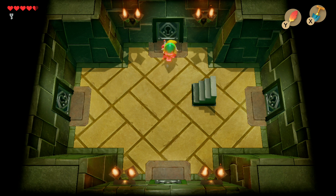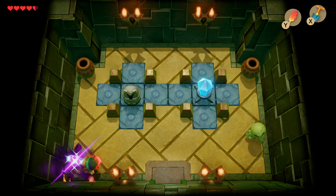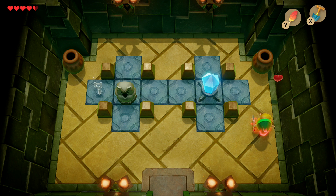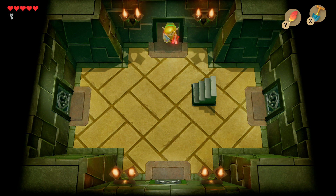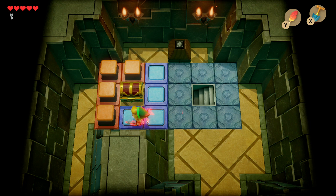We're going to head through the north door first. Inside, take out the two enemies and we get another key. This room is also great for refilling your hearts — after picking up the key there's a pot with a heart in it and an enemy also drops one. Then hit the crystal switch to change it from blue to orange and head back upstairs. We now have access to a treasure chest which gives us the Stone Beak, very useful for getting clues from the owl statues.